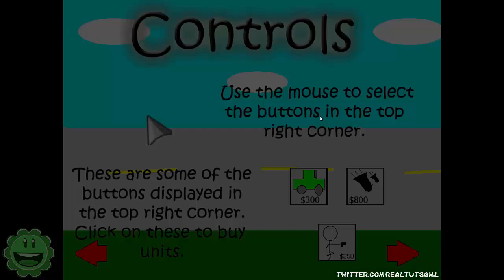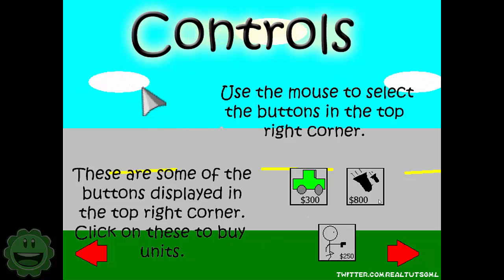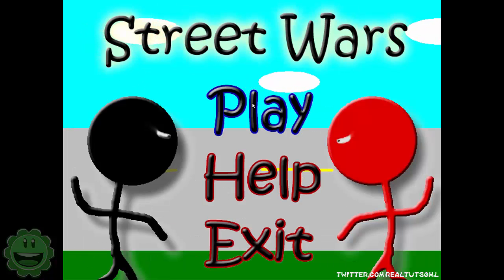So if we go to help here, the game uses the mouse to select buttons in the top right corner. You click on these to buy units. Basically it's a battle of two sides — black versus red — and you just buy units and try to destroy the AI, which is a very well-programmed AI.